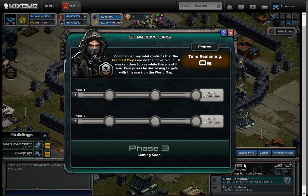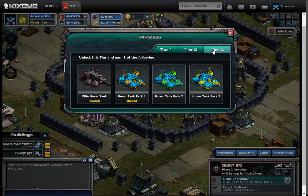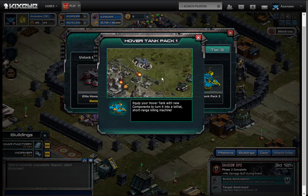This is a quick overview of how the Hover Tank packs work. You've got four different prizes from Tier 3 of Shadow Ops, three of them being Hover Tank Schematic Packs. If you click on each one, it'll give you a short little video about what that schematic pack does.